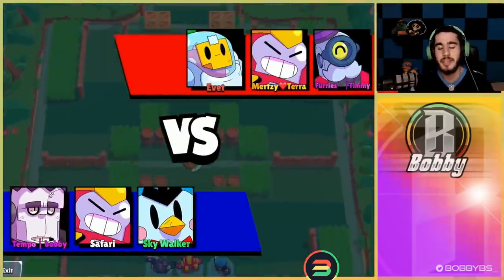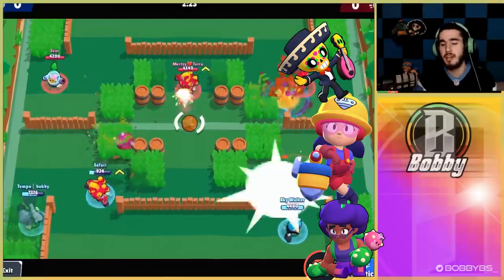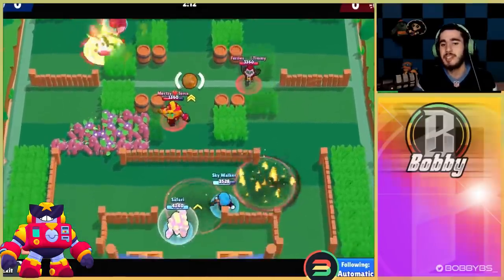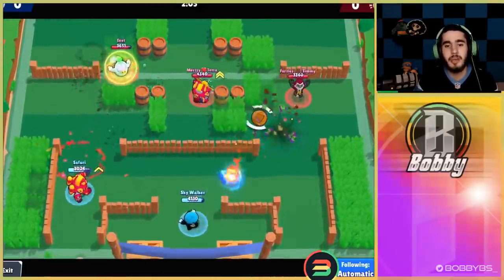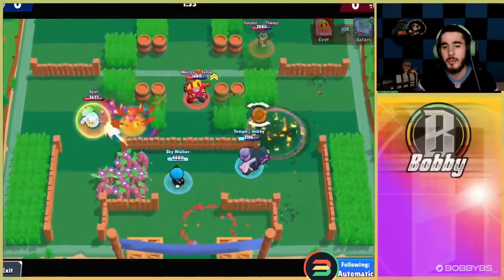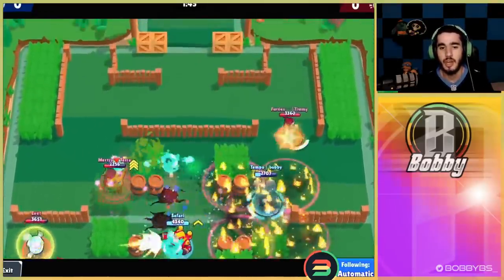Here we go into the next game — this one was a little bit rough. As Frank you have matchups you counter really well, such as Rosa, Jackie, or Poco — something that just can't kill you or doesn't have enough damage. But you also get countered pretty hard. We're facing Surge, who is a good Frank counter because they just stay at distance and Frank kind of feeds the Surge. We're also facing Sprout and Barley on a map with a lot of walls. Although we love having walls as Frank, we do not love facing this comp — it's gonna be extremely tough.